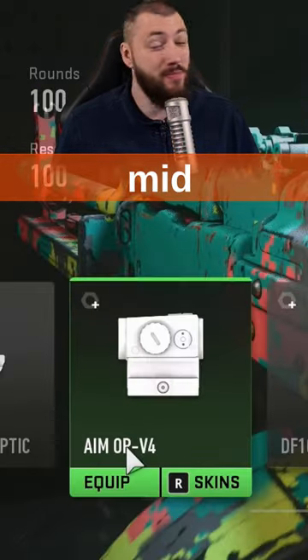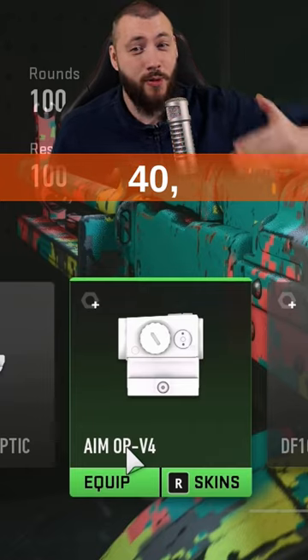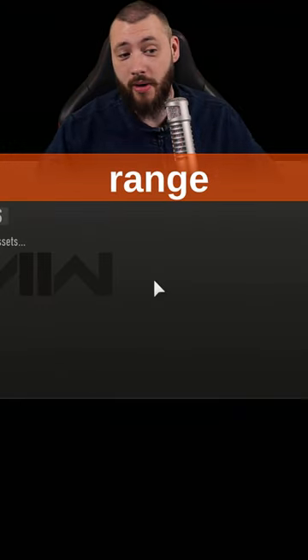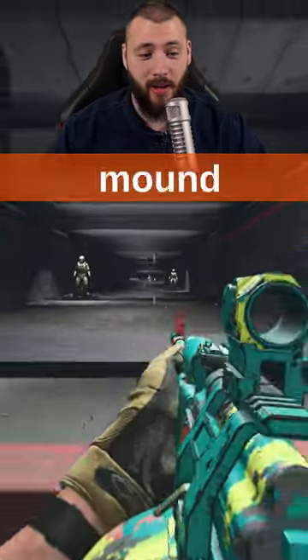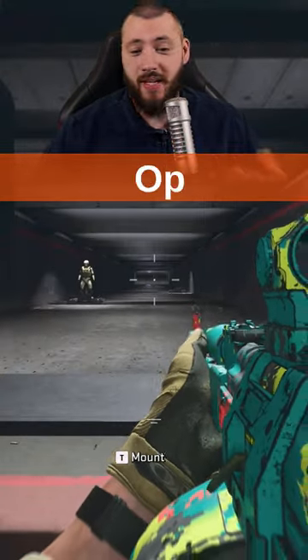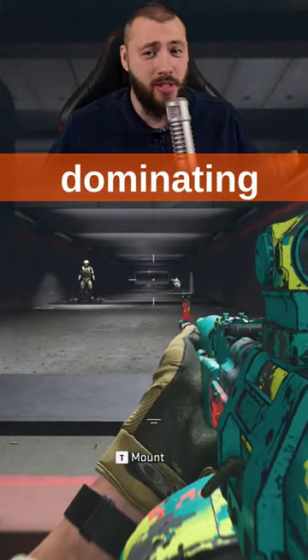It's fantastic for mid-range moments — the 20, 30, 40, 50, 60 meters where you have that holographic going on. But if you're actually doing long-range shooting, if you actually try to beam someone from far away, it is still the standard AMO PV foresight that is absolutely dominating there.